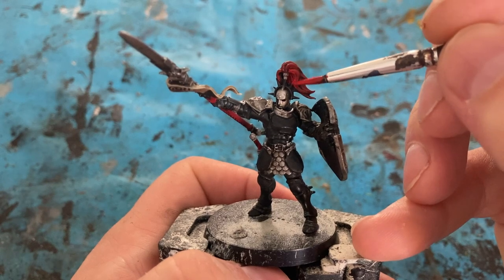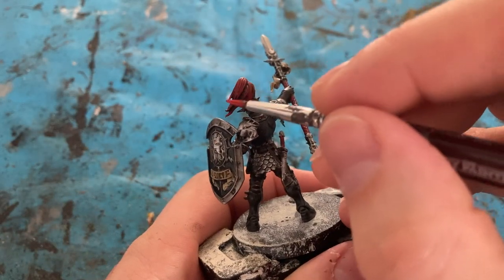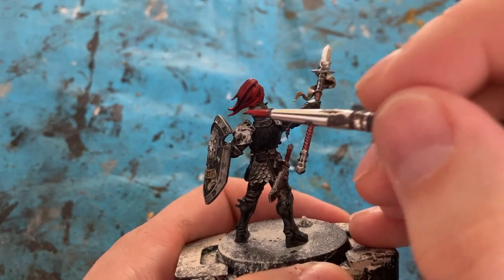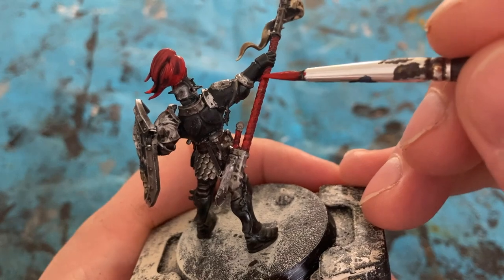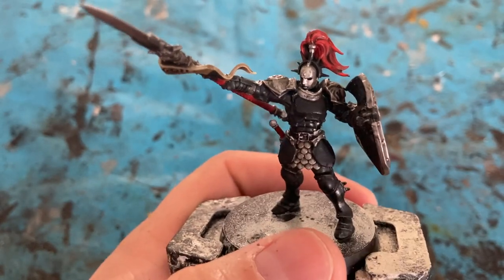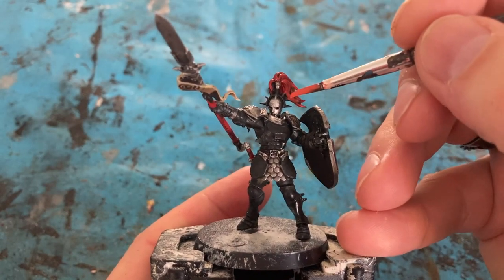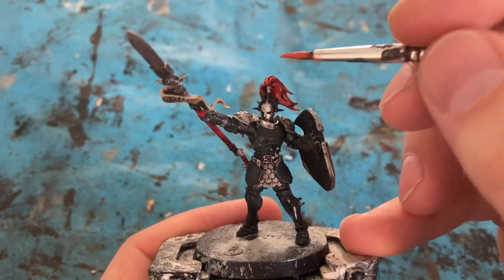Next highlight is Evil Sun Scarlet for the red parts. With the Evil Sun Scarlet I'm just going to pick out some of the raised parts of the plume. I try to take my time — as always I'm aiming for three foot fabulous, and I generally will make mistakes and then just go over and tidy them up. I need to make sure the Nuln Oil still shows in the recesses of the plume to give it depth. And for an extra highlight, a fine highlight of Wild Rider Red — just picking up some of the edges and tips.